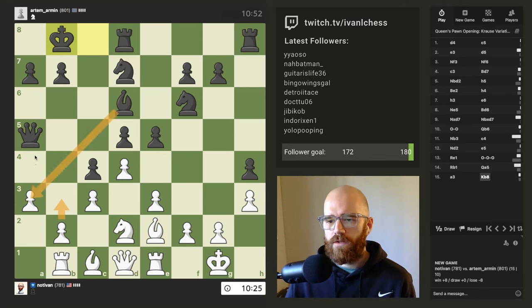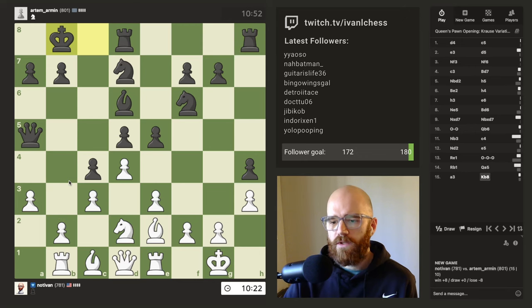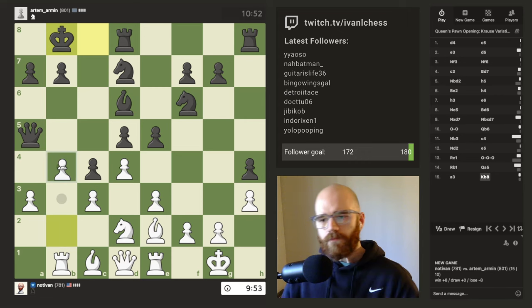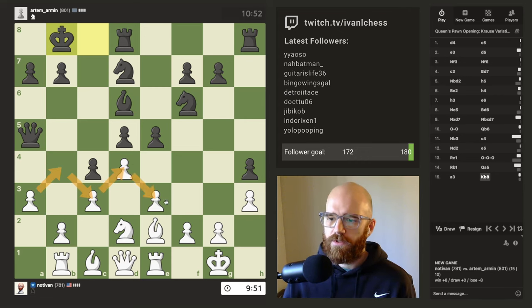He's got two attackers on the pawn, so I believe he wins the pawn if I push B3. I have to harass his queen somehow — I guess I could always push up, but then I'm just really locking the position in.